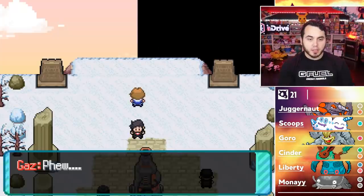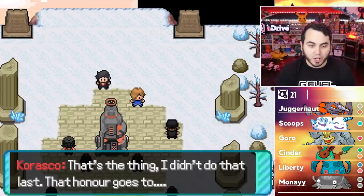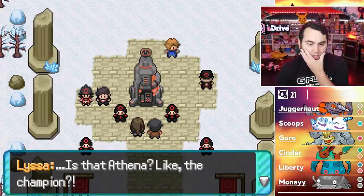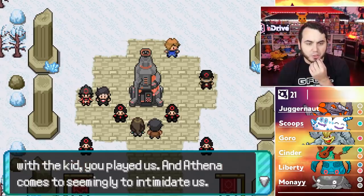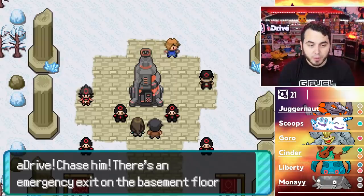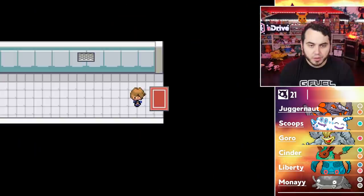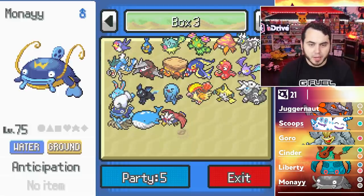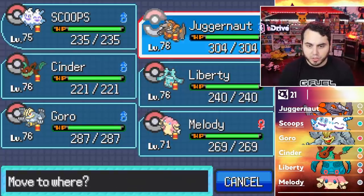Why was that not Arceus? Carrasco and Gaz bicker over the signal. Athena says she came for support — Gaz escapes past everyone. Athena directs me to chase him via the emergency exit on the basement floor. I go to the PC — I'm down a Mon — goodbye to my friend Monet. You did great, buddy. I temporarily add Melody to the team since she's the best trained option I have right now.